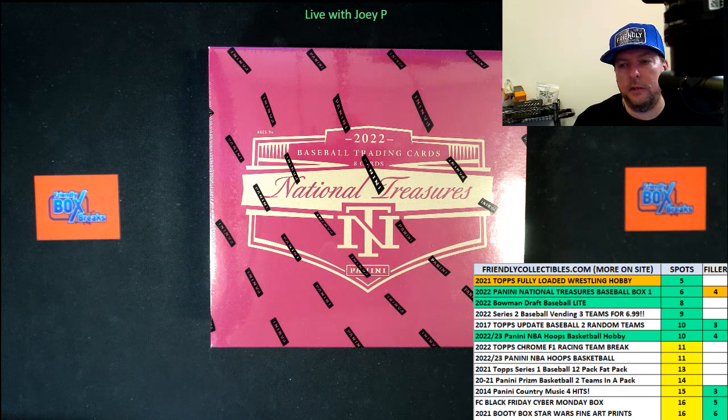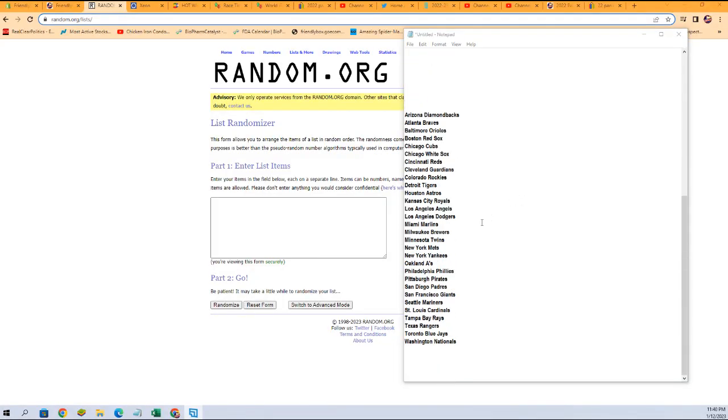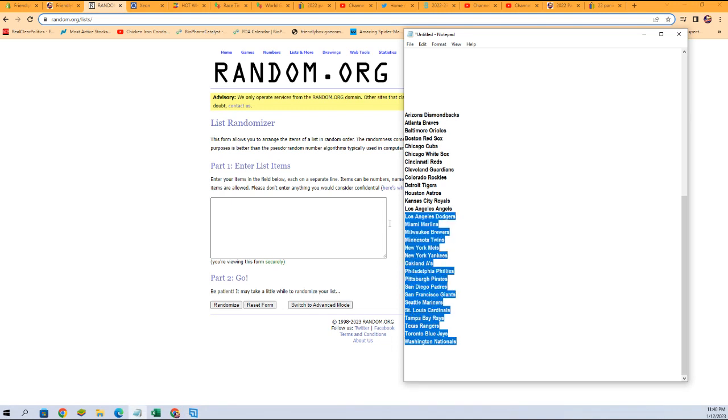Here we go guys, this is going to be National Treasures Baseball — 2022 NTBB box 103. We're going to go over to Random and go to the teams.